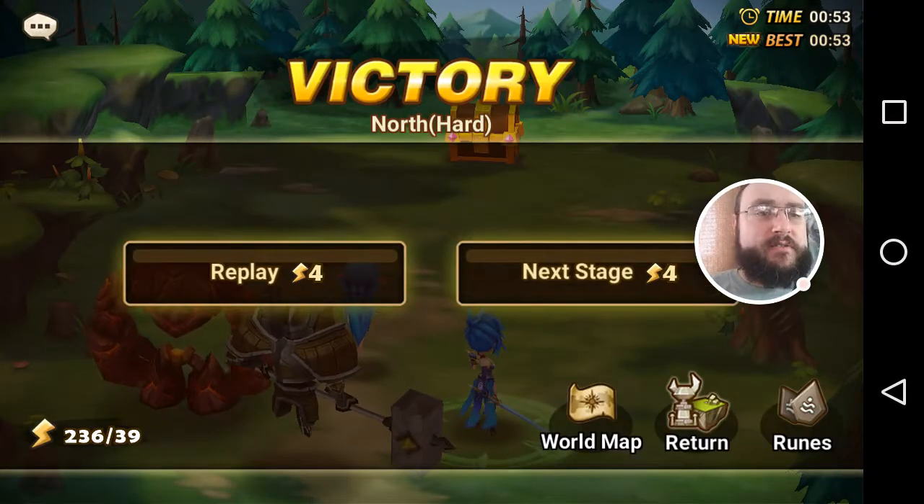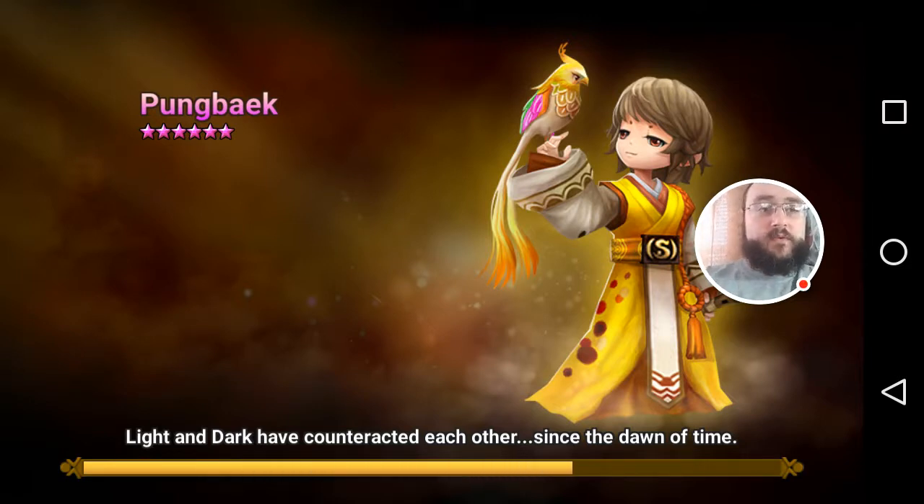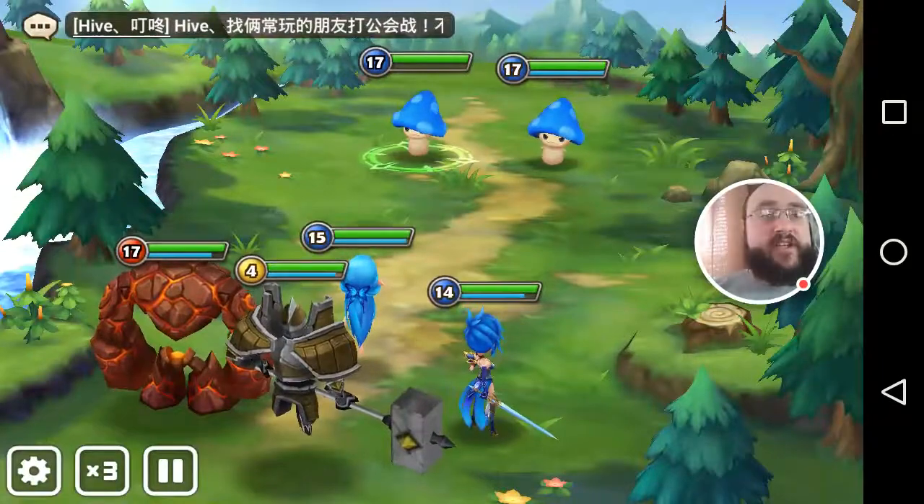Look at that — four star. Not terrible at all. Hungbeek. Light and dark have counteracted each other since the dawn of time.